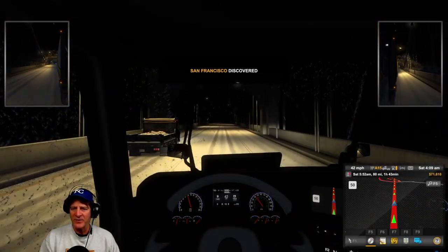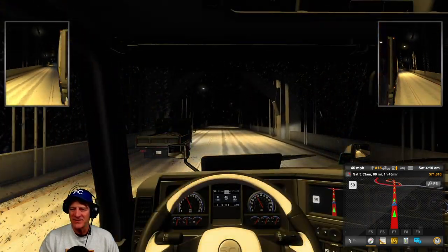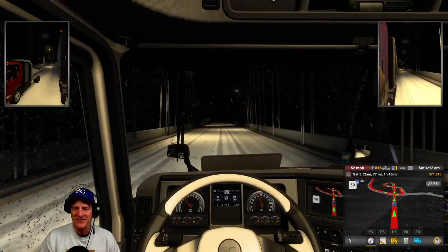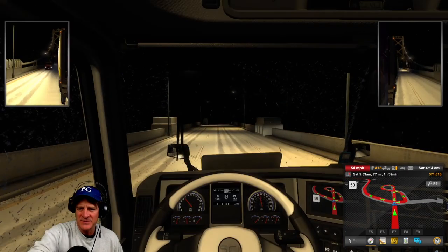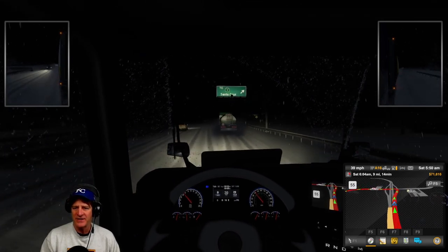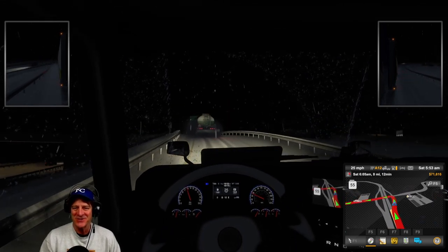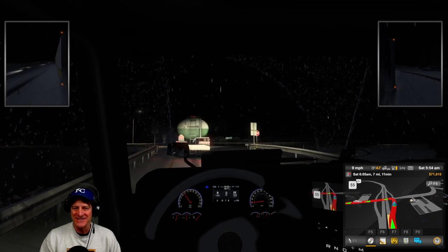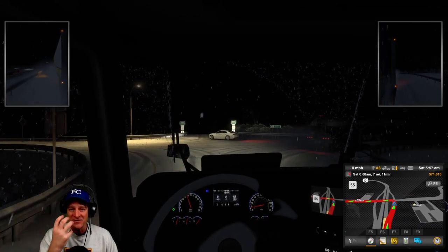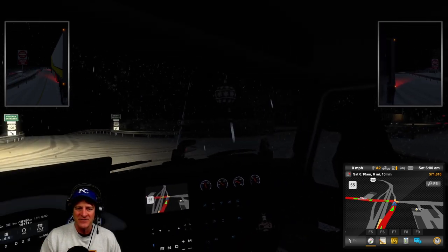I think we might be on the Golden Gate Bridge, but I can't see it because it's dark and snowing. We just discovered San Francisco — I'll have to come back in better weather in the daytime. We've got about 15 minutes left and are approaching Santa Cruz, California, getting off the highway after coming down from San Francisco. Still snowing for our whole drive — two consecutive episodes of long drives in snow. A 12-hour drive took a bit longer than normal because of the reduced visibility and slower speeds.